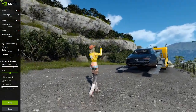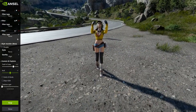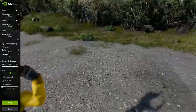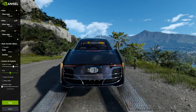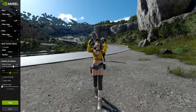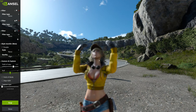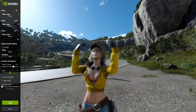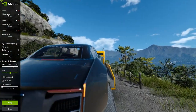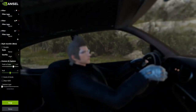Cindy is bae, so we're going to check out Cindy in her glorious 4K high-quality setting. I hate this depth of field setting — it's absolutely killing me. When we get too close to her, the depth of field kicks in. We want to focus on Cindy, which we can't seem to do. I haven't used Ansel in so long that it's kind of weird and I have to get used to it again.